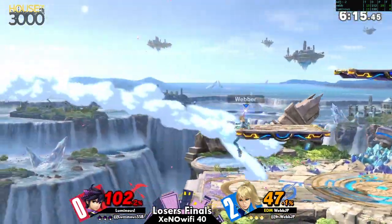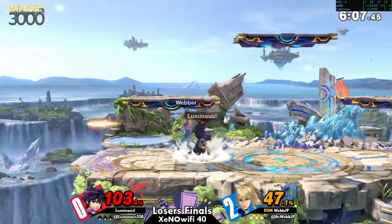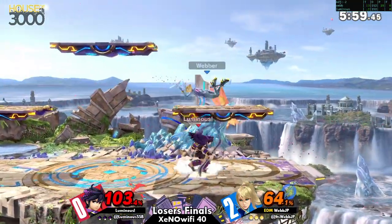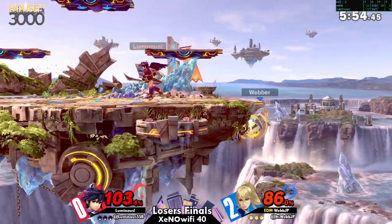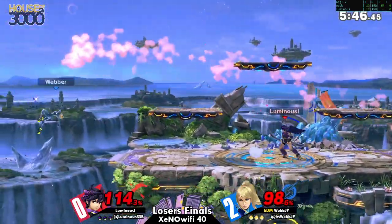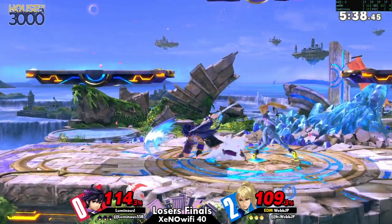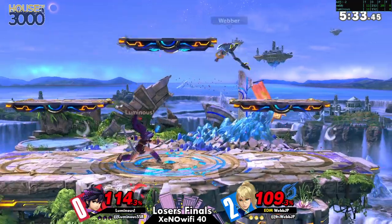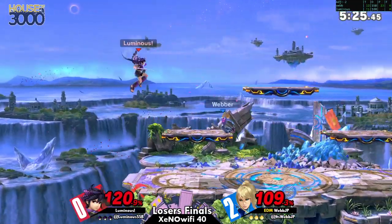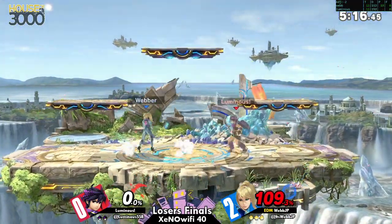I think that's why we're seeing the pick back to Battlefield — even though historically Battlefield is a good ZSS stage, for Pit it at least gives you a lot of avenues to land. It does give you chances to put ZSS above you, where Pit excels at keeping characters in disadvantage. This is already a good start for luminous — much better than game two, which looked like an experiment that failed. He went back to what worked in game one and decided to shore up his flaws, since he was winning majority of game one but a couple things went out of his favor.